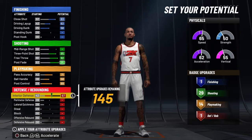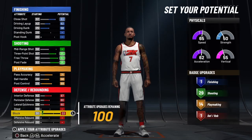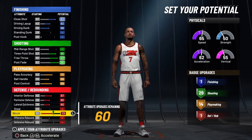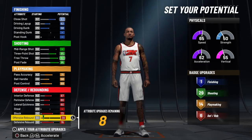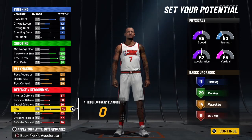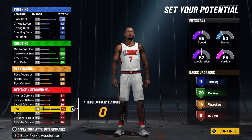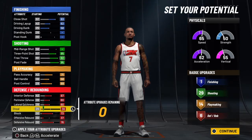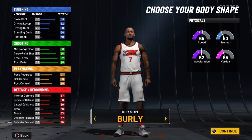All the way up on interior defense, all the way up on perimeter defense, all the way up on lateral quickness, all the way up on block, and all the way up on defensive rebound. We're going to put 37 on offensive rebound and 36 on steal.